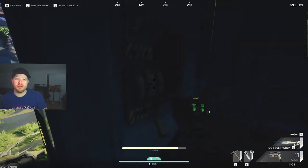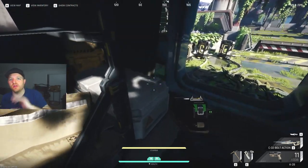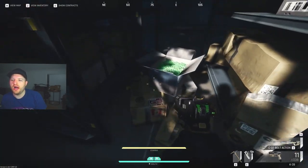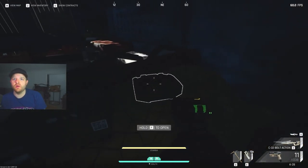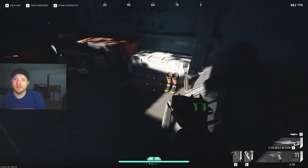It opens up for maybe 10 to 15 seconds. Loop around, hurry up, get inside — it'll close on you. When you need to leave, just open it right back up. Always be careful: it is a one-way in, one-way out entrance. But that's the easiest way to get it done.